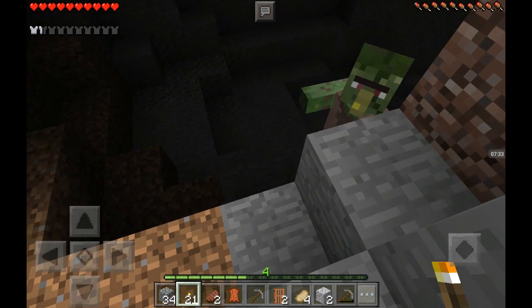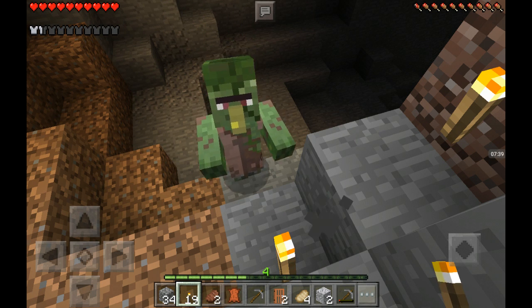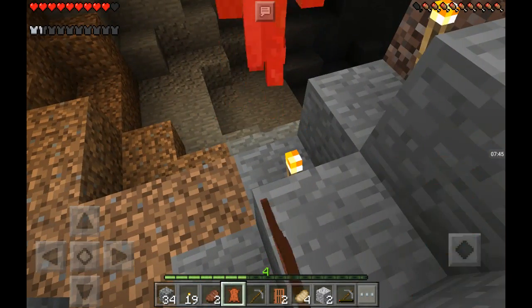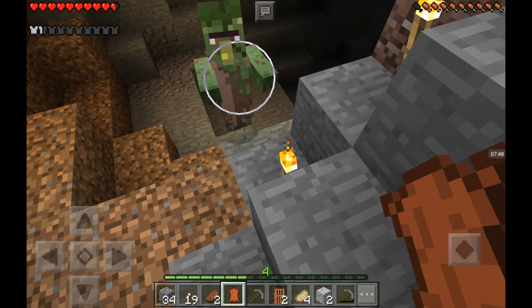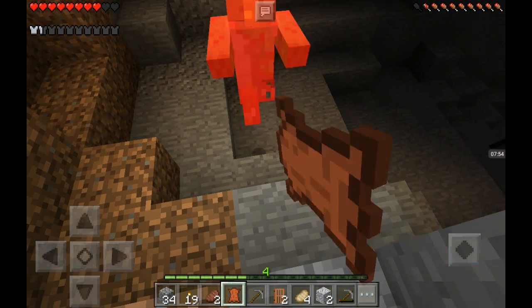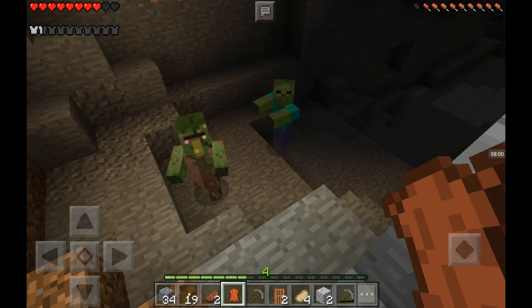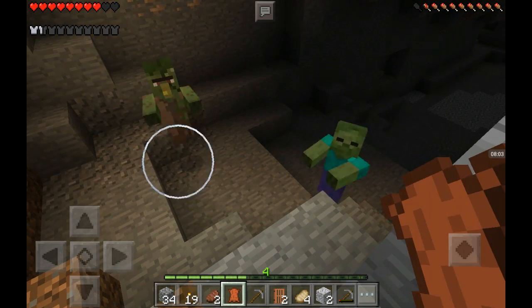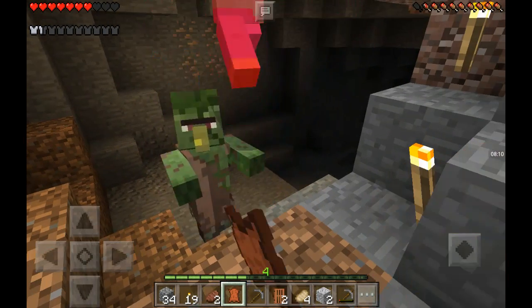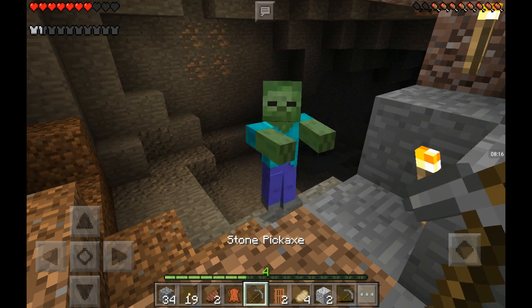Oh my God, zombie villager. I'm so scared of you. Die. Ow. Die. Die. Die. Just oh my God. I keep getting hit. I need my sword. There's two of them. Here they come. Maybe this was a bad idea. I think I'm gonna die. Oh my God. Iron! I see iron. Maybe this wasn't a bad idea. I killed one of them. Finally. I'm using my pickaxe, I don't care anymore.